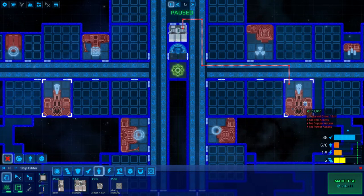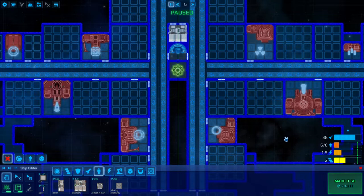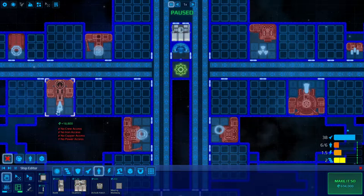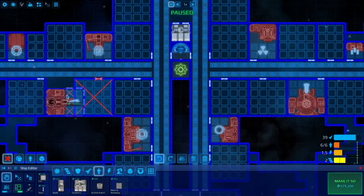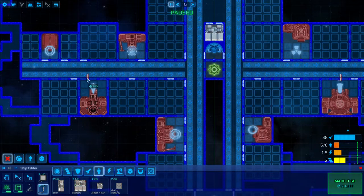Oh, I overrode one of my factories here. What was that? Let's undo. If you press Control Z you can undo. My nuclear missile factory — all right. So I need to undo mirror mode, put this around, go back on mirror mode, and keep building doors.